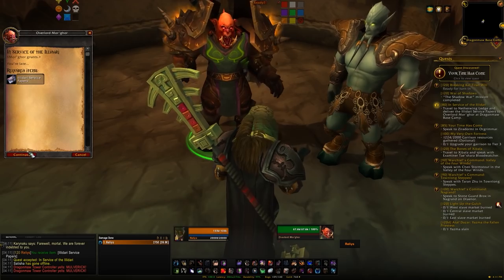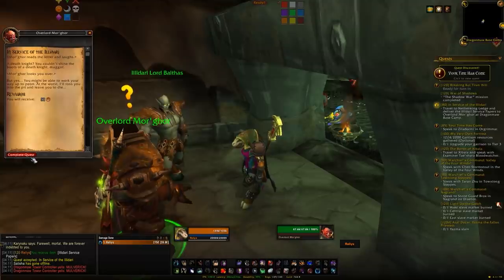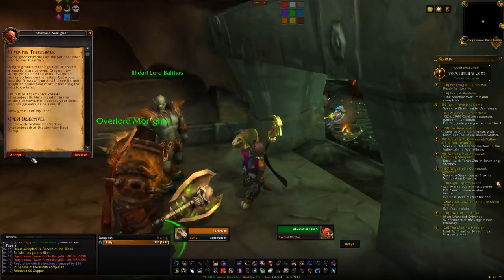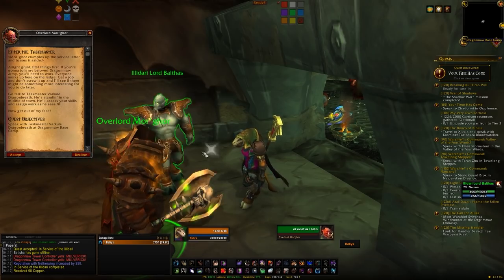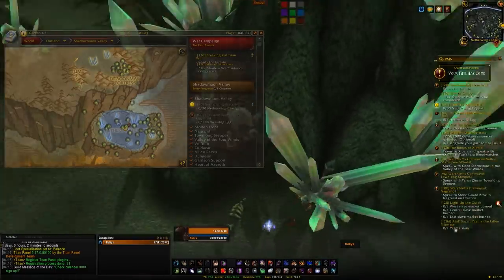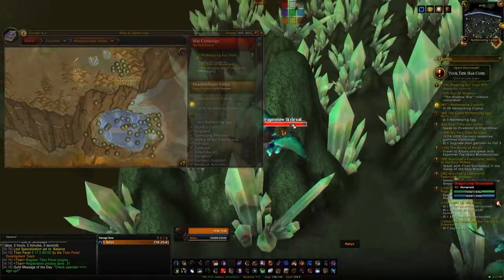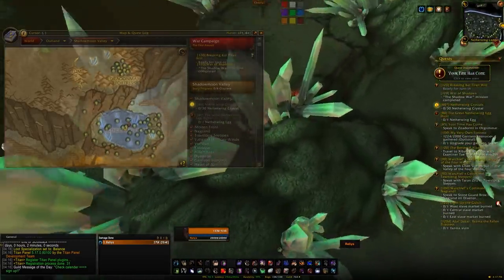Next up we have daily quests, and this is where we can start doing things that we couldn't really do previously because of the zone scaling being higher. You could park your character at a daily quest hub, log in every day, complete your five or so dailies and log out — that's equivalent to doing five quests' worth of experience per day. Or you could do a daily world tour, running around and doing all the various dailies, progressing multiple factions at once. It's really up to you.